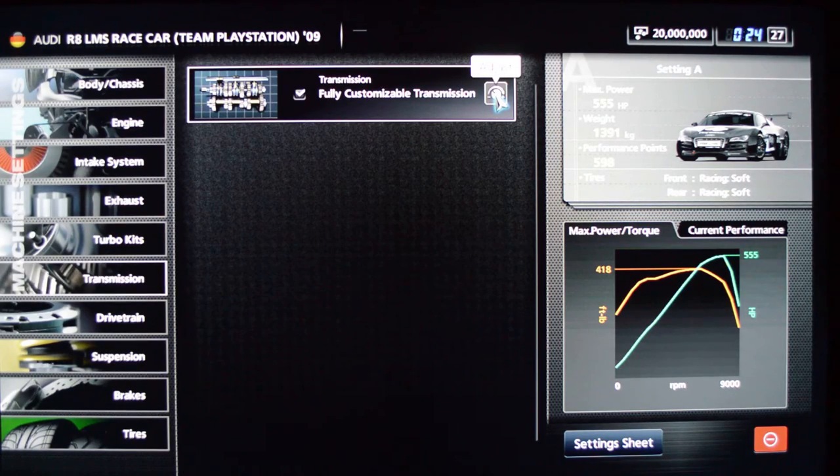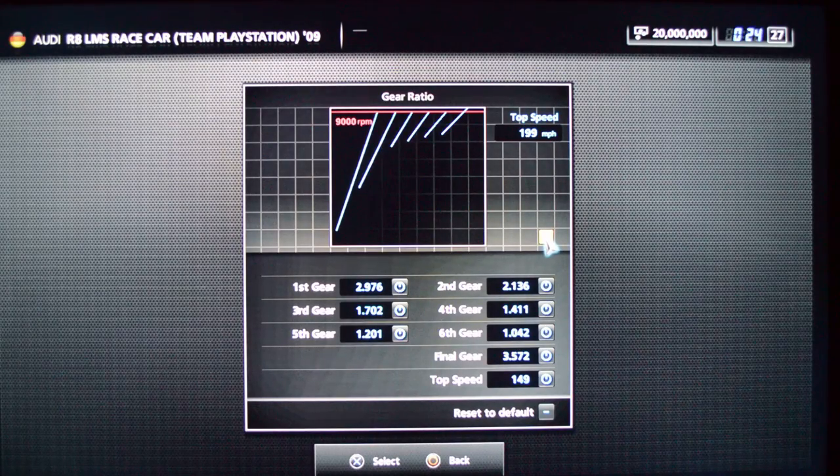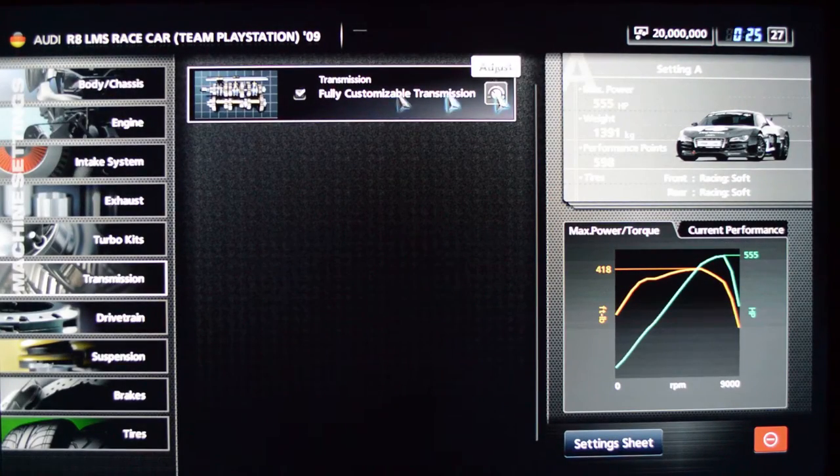There's a fully customizable transmission which allows me to set the gear ratios and the final gear, so I can dial in whatever level of gearing best suits the power band and all the other factors. It also depends a lot on what track you're racing at — there are tracks where you simply won't achieve the car's top speed because you don't have the distance to accelerate. Monaco is a track that comes to mind. You can quickly adjust the final gear and leave the other ratios, which is a really quick way of readjusting for each track.